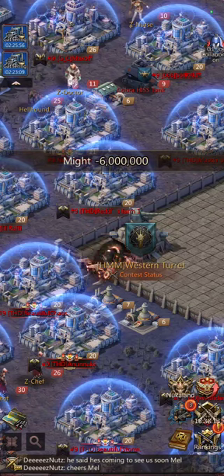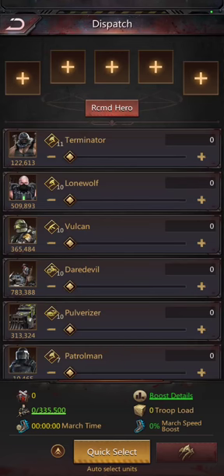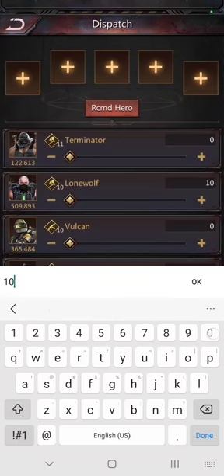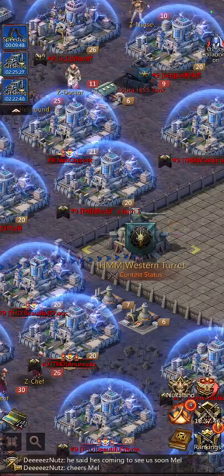My troops have been completely decimated, which is what I planned for. I will do 100,000 fighters and send them. Hopefully they are going to be good, but that turret seems to be pretty strong. I am following what was guided for our NAP, so that should be no problem.